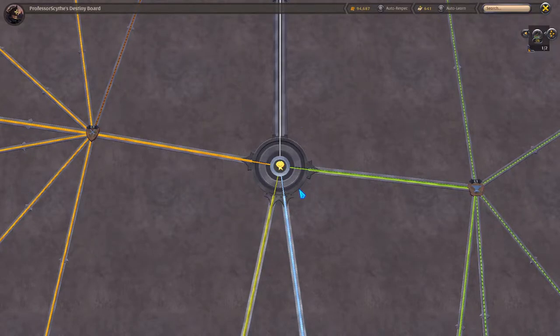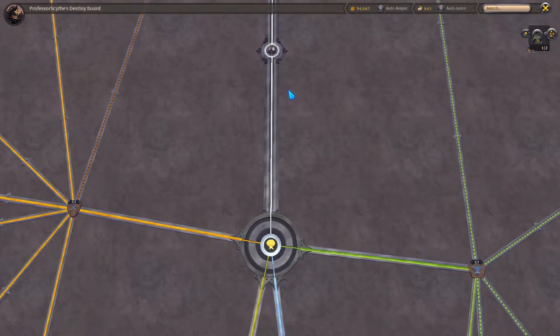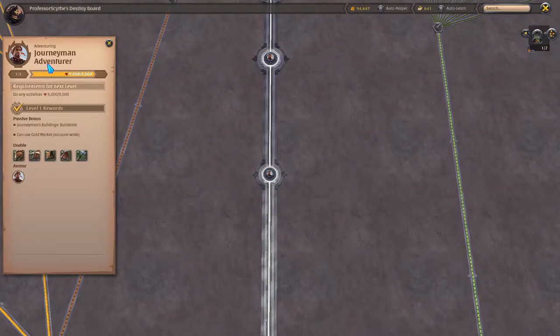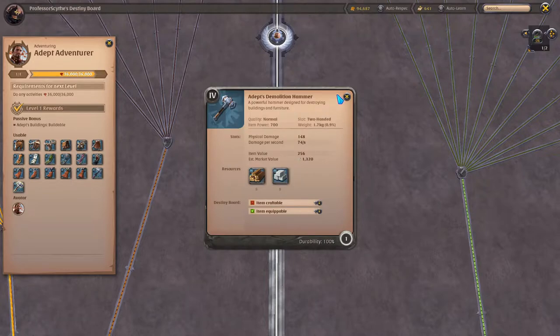The first thing you want to do is open up your Destiny Board and you're going to see this little gold ribbon in the middle. First thing we're going to look at is going straight north into the adventure tab. As you level up in the game doing anything that gives you fame — which is equivalent to XP in this game — it'll level up your adventures tab. Leveling up your adventure unlocks better mounts, bags, better capes, and better demolition hammers.